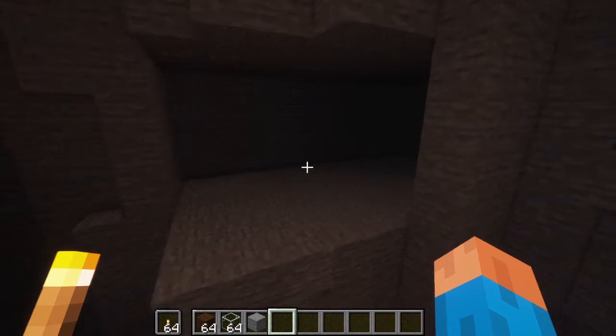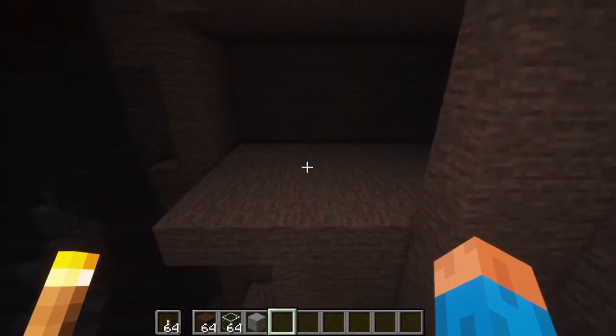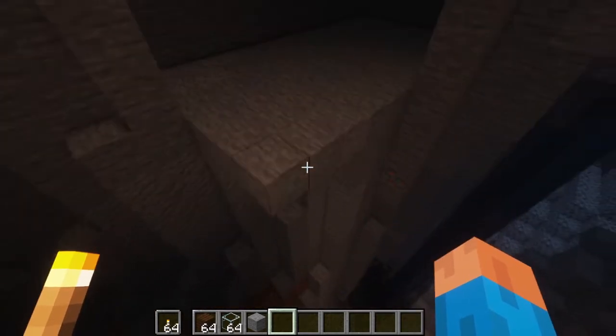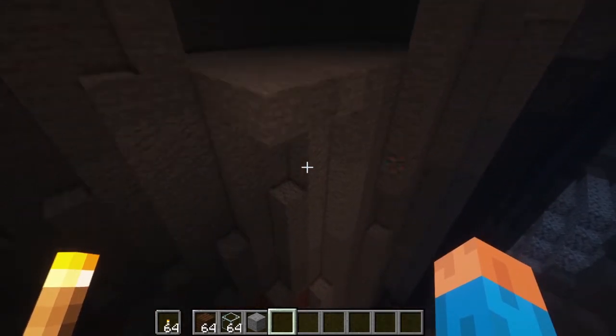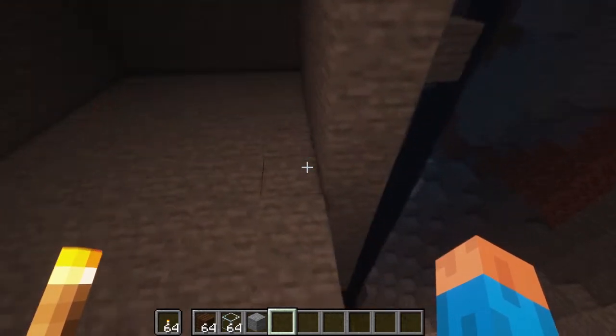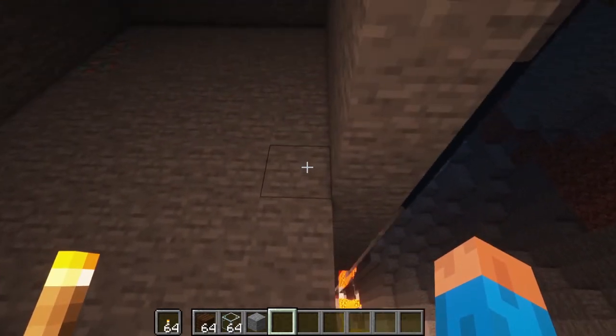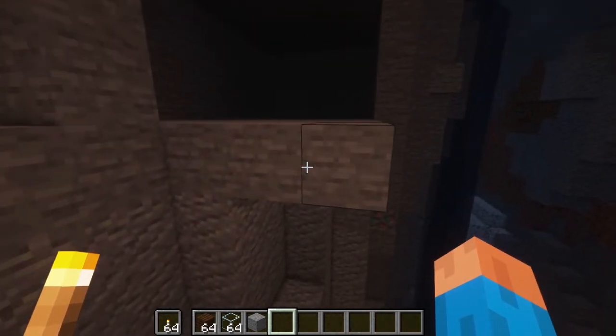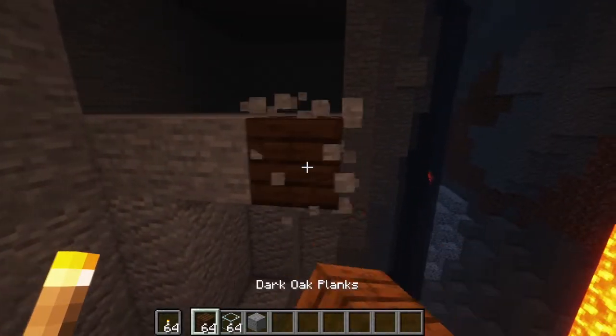Now that we are done with that, we can start building the floor. This is what it should look like, and this is what it should look like on the inside so far. Now let's get our dark oak planks and get to it.